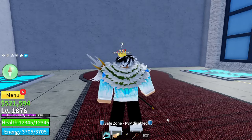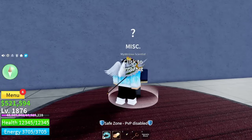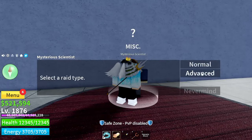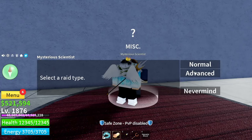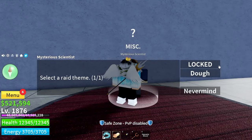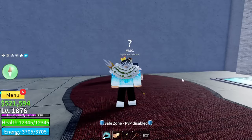In order to unlock them you have to be level 1100, so if you want to host raids then start grinding now. When you talk to the Mysterious Scientist, there's something that says locked below normal raids. I've unlocked Dough Raid so it says 'Advanced' for me, but if you haven't unlocked Dough Raid or Phoenix Raid then it will say locked. If you click Advanced, it should show Phoenix Raid and Dough Raid, but if you only have one unlocked, the other will say locked. I haven't unlocked Phoenix Raid as I'm not bothered getting 400 mastery on Phoenix, but I'll probably start grinding soon.